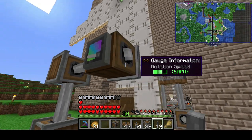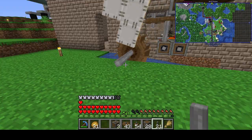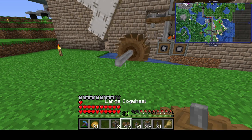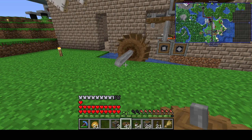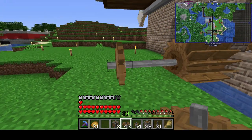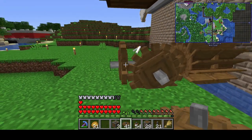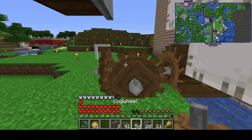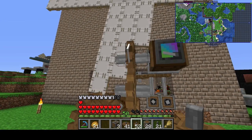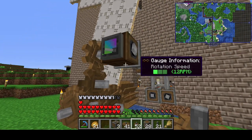There we go, all done. Another way to do this would be to use large cogwheels. They work just like small cogwheels, but they can be placed perpendicular to each other. From here, I can use a normal cogwheel and rotate it up that way — and now it's connected. You will notice that large cogwheels and normal cogwheels have to be placed vertically of each other.